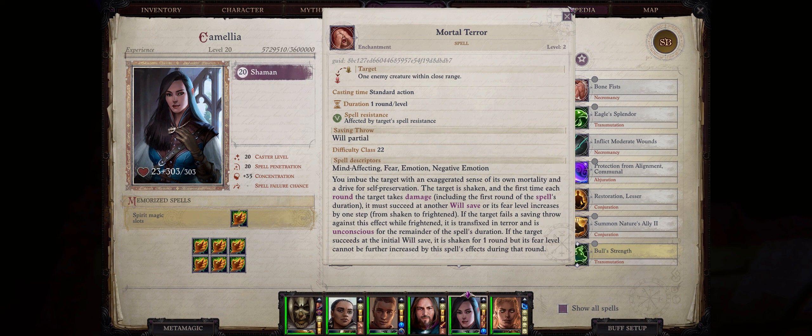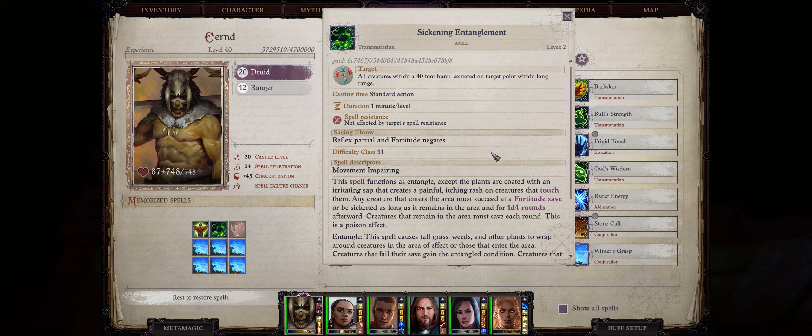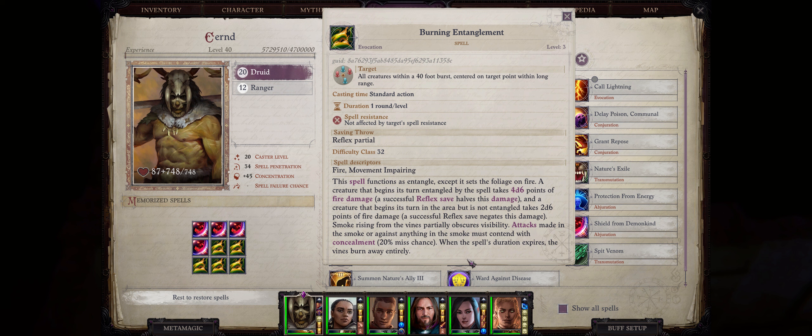For level 3 we have Burning Entanglement. Just like Sickening Entanglement, it works the same way as Entanglement except instead of sickening the enemy, it deals fire damage. A creature that begins its turn entangled by the spell will take 4d6 points of fire damage, or half on a successful Reflex save. If they weren't entangled but are still inside the area, they take 2d6 points of fire, or nothing on a successful Reflex save. This also grants targets inside 20% concealment, which is somewhat annoying because with Sickening Entanglement you can at least use ranged weapons to easily attack slowed targets — with Burning Entanglement, the concealment chances mean you'll probably end up missing them. The damage isn't really anything special, but if you're fully focused into fire it can be decent.